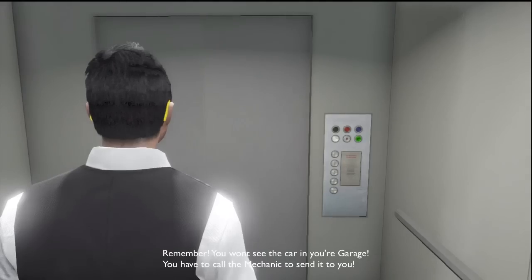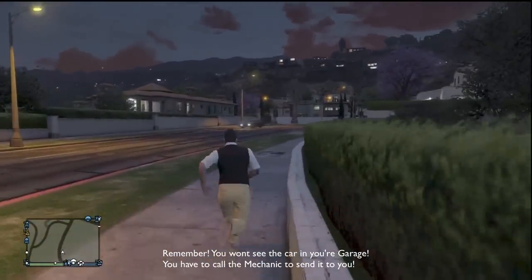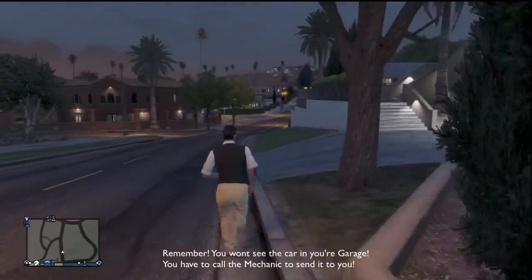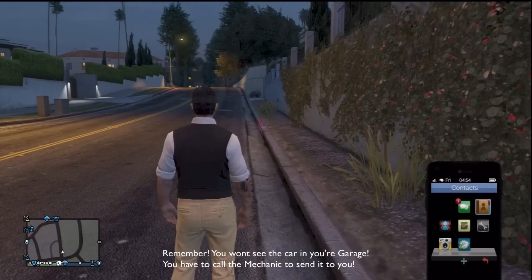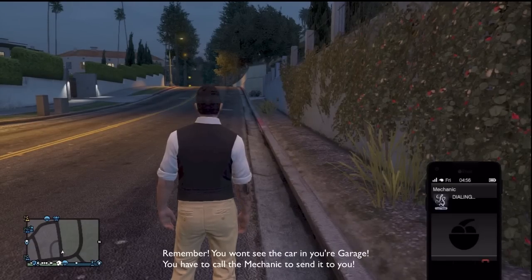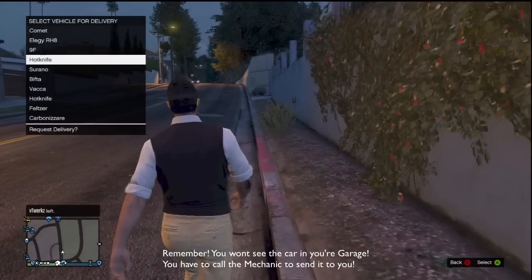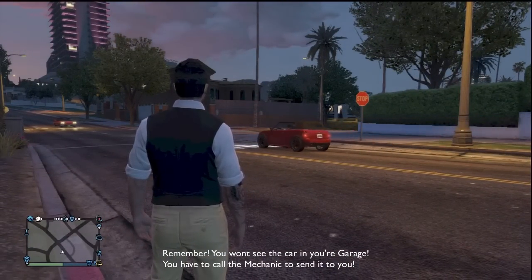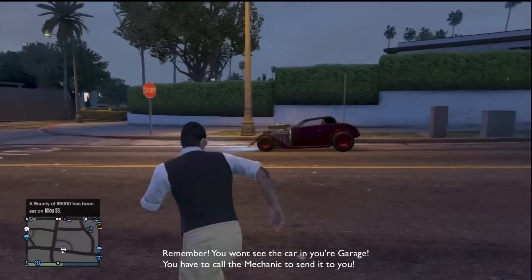What we're going to have to do is leave the garage with no vehicle. It shows two blank spots. Let's call the mechanic. We have two of the Hot Knives — I think it'll be this one that I've modified right here. And there it is. So there you go.